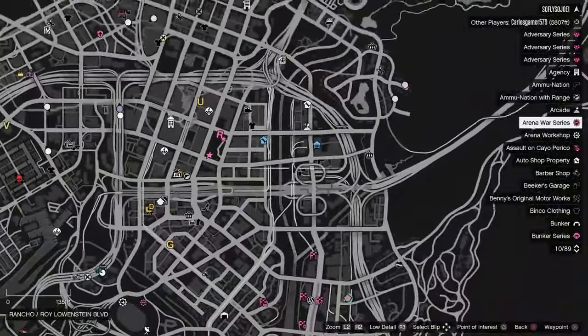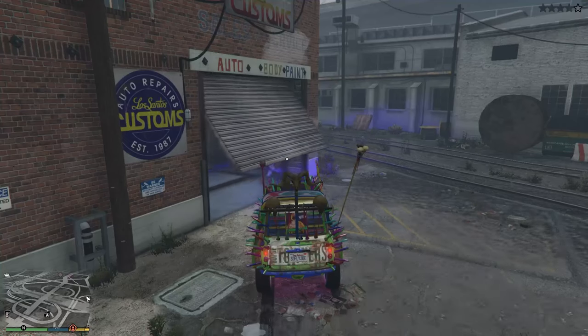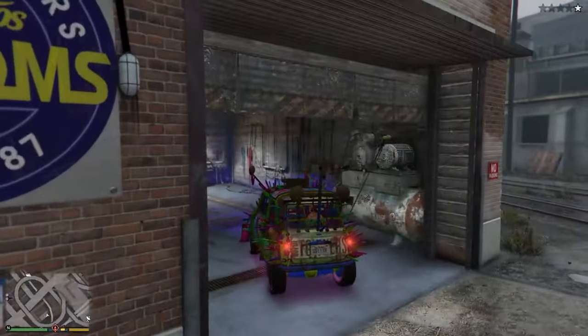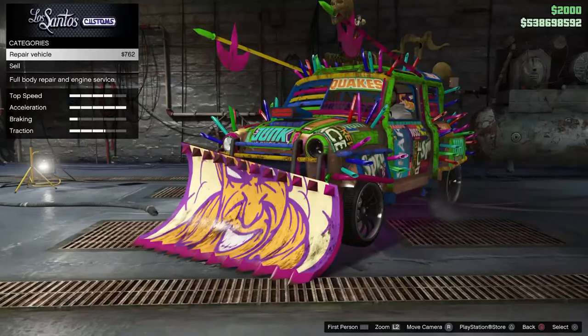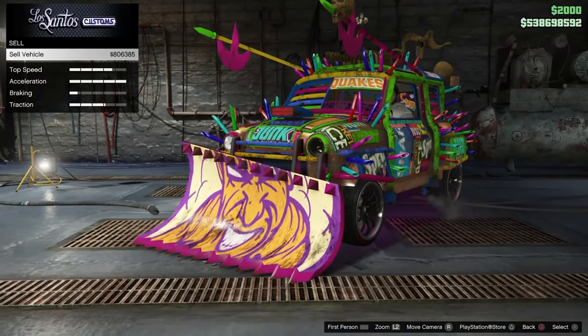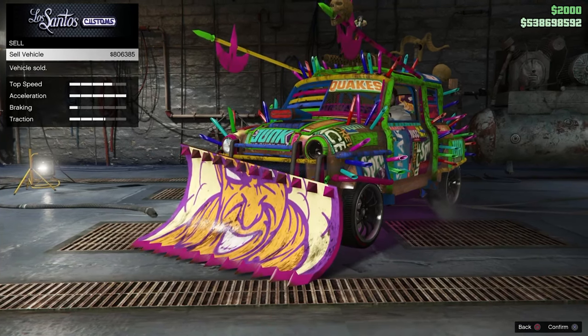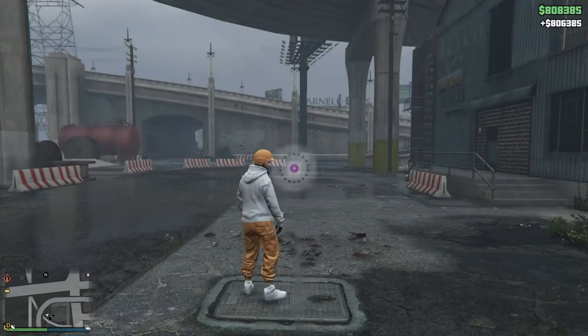Now, this vehicle sells for 1.8 million dollars if you're selling one vehicle per day and your IS-A is all maxed out. As you can see, I've already sold a vehicle today so it's only gonna give me half. The first time you sell a vehicle it gives you full price; the second time in a day it gives you half price.